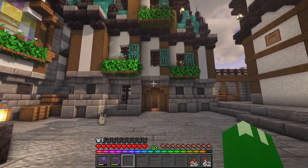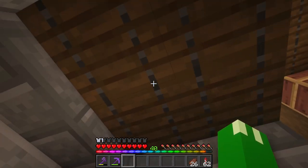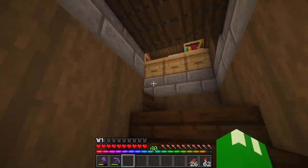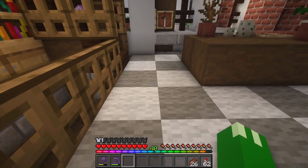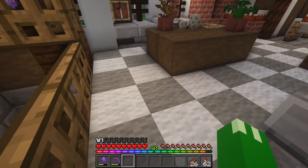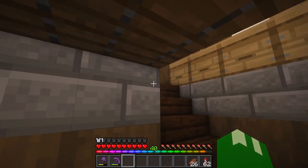Coming back this way, the first thing you'll notice is a neat little trick — trap doors up here which let me do this staircase, and you can actually hide the trap doors under the carpets. I just think that's a neat little building trick that saves you some space, and this time it actually made it possible to have the staircase going up here.